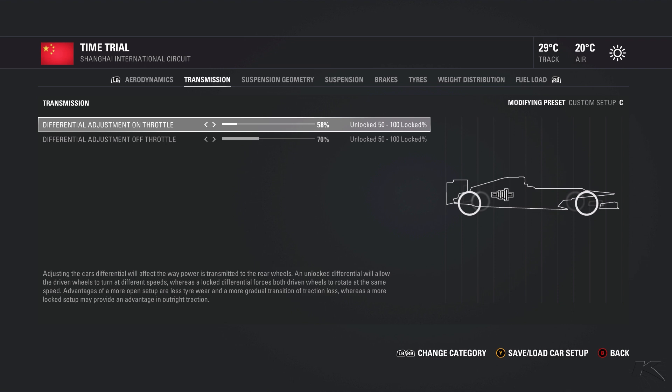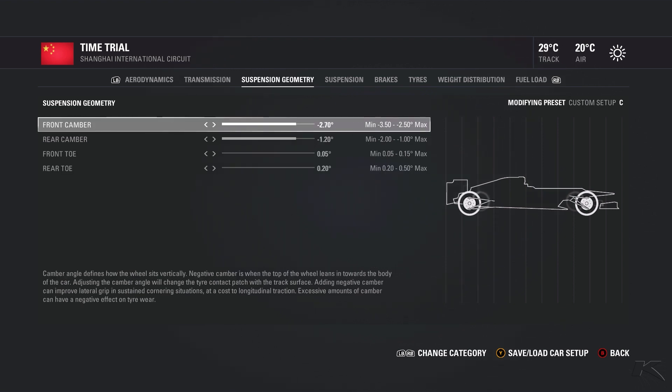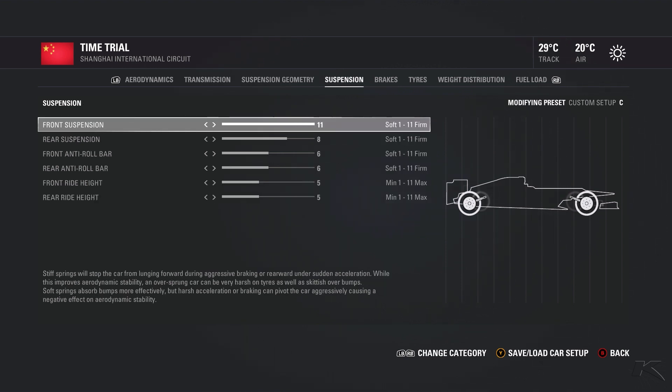For the transmission we use 58% because of the long turn onto the long straight and the last turn — those are crucial traction zones in the first sector, and this setting worked better there. For the suspension we use a little more camber because we need some grip in the corners in the middle sector — the quick left and the quick right. The other suspension settings are pretty similar to what I used in Bahrain, and I think they're decent settings for every track.